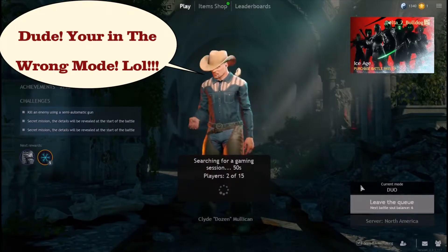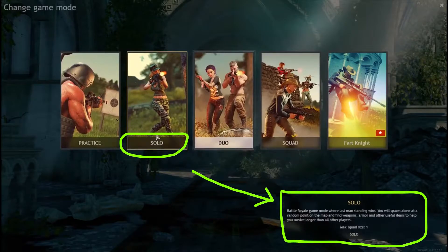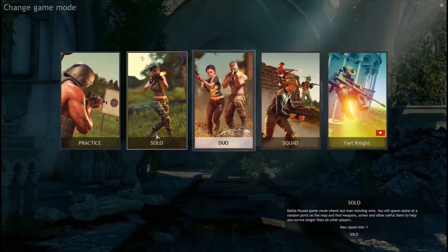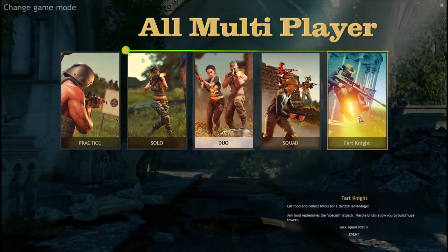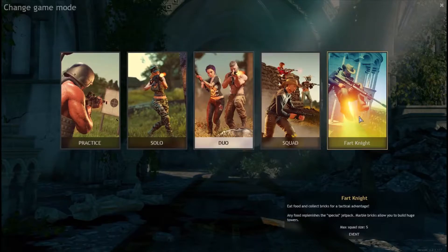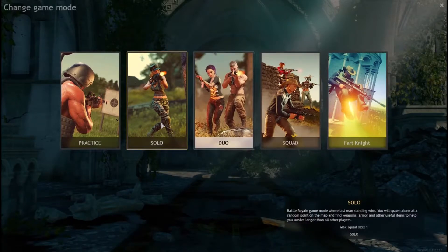It doesn't look like I'm actually going to leave this queue because I don't want to be in duo. What the heck is Fartnite? 'Eat food and collect bricks to a tactical advantage - any food replenishes the special jetpack, marble bricks allow you to build huge towers.' So it's not Fortnite, it's Fartnite, and this dude has a flaming jetpack - looks like fart in flames. Fartnite, huh - maybe that'll be episode number six.